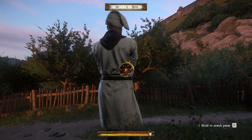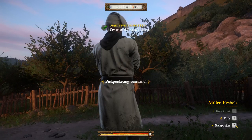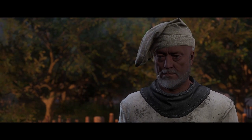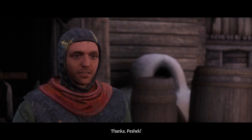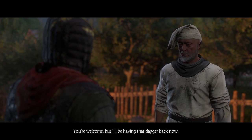We need enough time to get the thing and then get out of his pocket. We use left and right to get to the item, hit use, then left and right back to exit, and hit use again. Peshek says 'I think you're ready to try it out for real. Best practice on drunks and sleeping folk so you don't end up in jail before you even get started.' Thanks Peshek. He says you're welcome, but he'll be having that dagger back now.